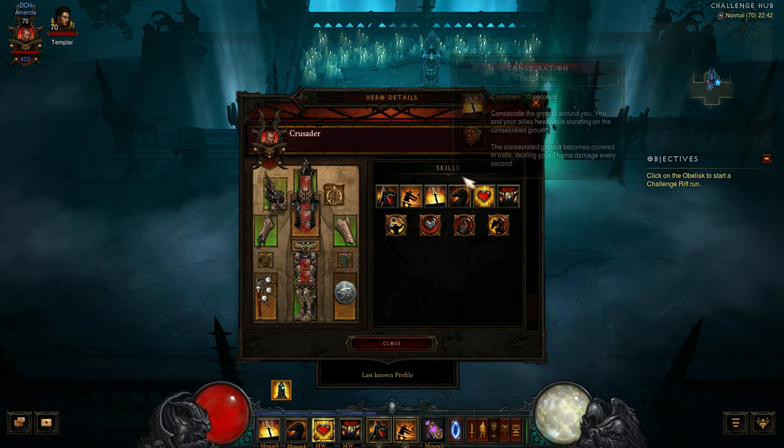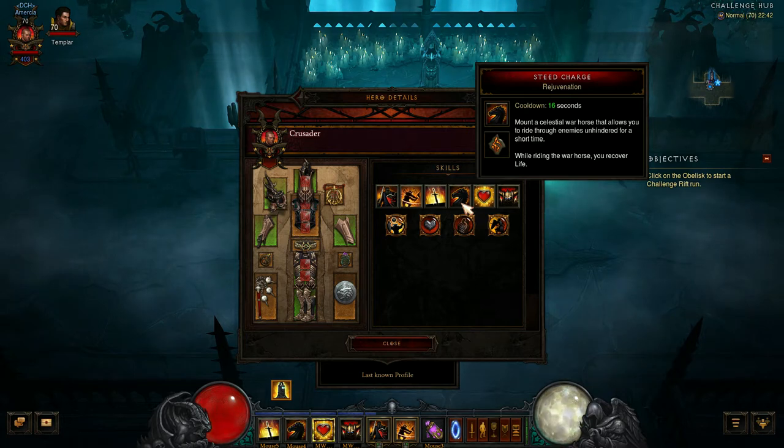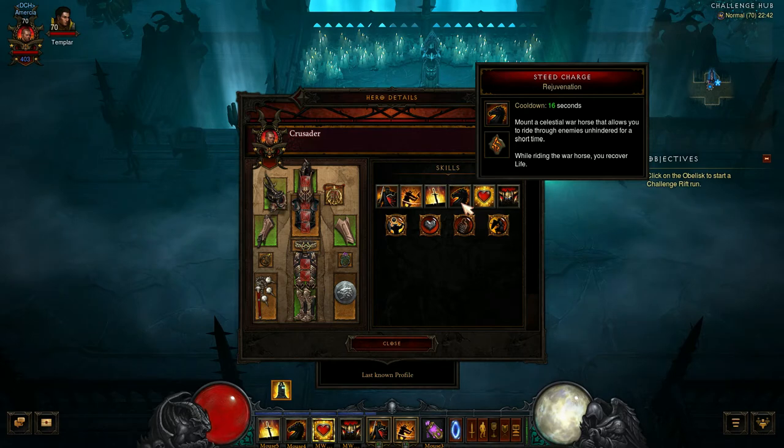Consecration is all about heals, and so is Laws of Hope. Steed Charge is just to get around the map. The idea is to get from one elite to another elite as quickly as possible. Try not to kill the rabble because it takes time and you'll end up losing. The time to beat is 5 minutes 55.